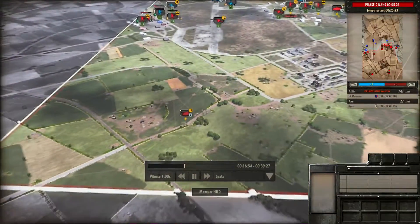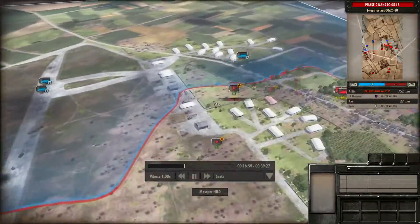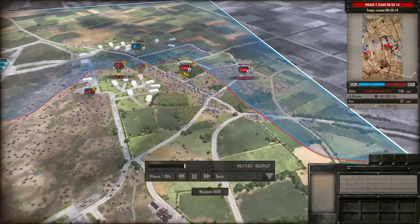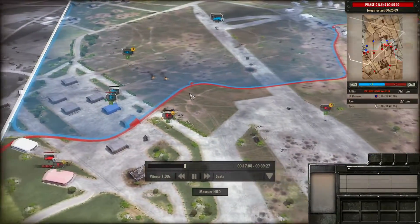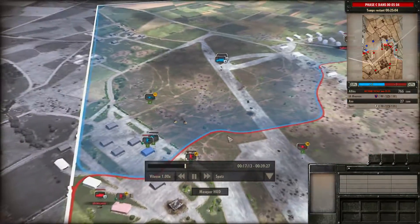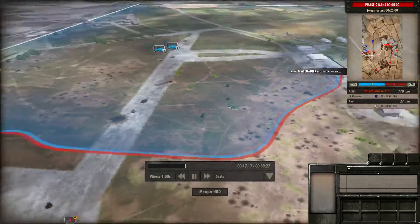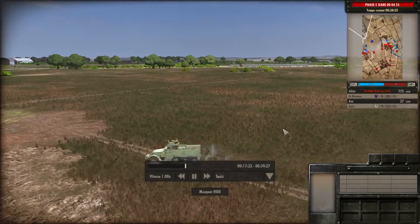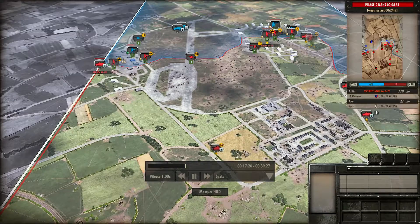Panzer IV H, c'est parti. Il va y avoir une véritable lutte de blindés sur cet espace découvert — les blindés ne seraient pas à l'aise dans cette ville. Il va falloir que je ramène au fur et à mesure des Panzer Grenadiers. Au niveau des hangars, la lutte est féroce. L'IA arrive avec des Halftracks — peut-être des mortiers, non, de l'infanterie.